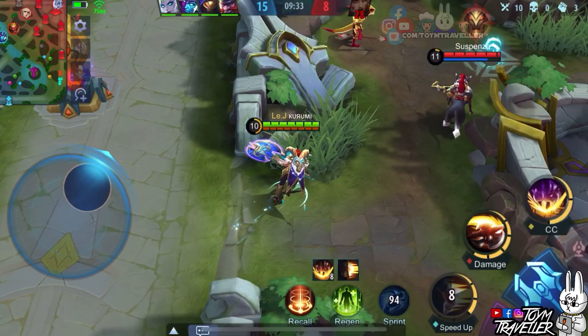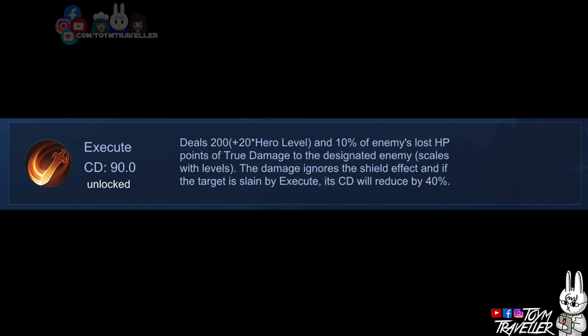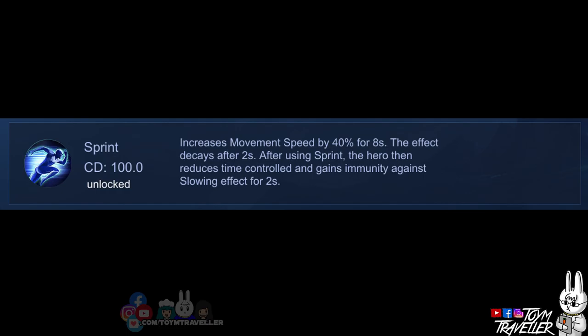The item build for Hilda really depends on the enemy's lineup, so make sure to read each item's descriptions so you can adapt in-game. One of the best spells to use on Hilda is Execute. This deals a certain amount of true damage to the target, and the damage depends on the enemy's lost health points. This spell ignores the shield effect of the target, and if the target is slain using Execute, its cooldown will be reduced. You can also consider Sprint, which can really help you run from danger or chase enemies.